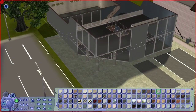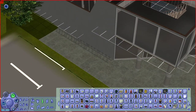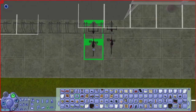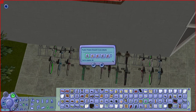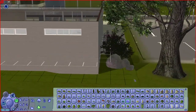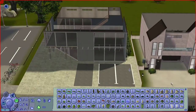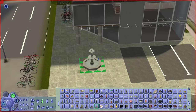Moving on to the outside: as with most of my community lots I put in a parking space because I really enjoy having my sims drive everywhere. I also put in a lot of bikes — mainly for school buildings, and this being a library I think bikes add a lot of realism because people going to schools and the library will very likely ride a bike. Most of my sims will probably just walk over since the university students will be living right next door, but it's nice to have the parking space as well.